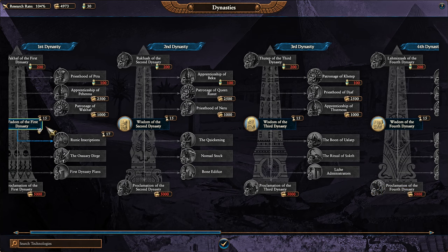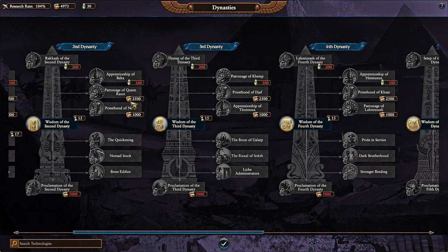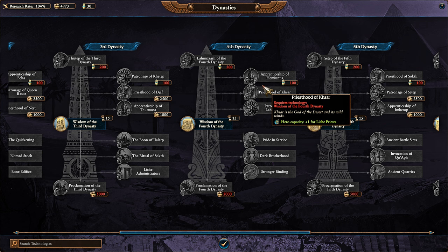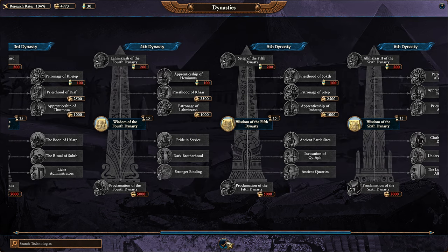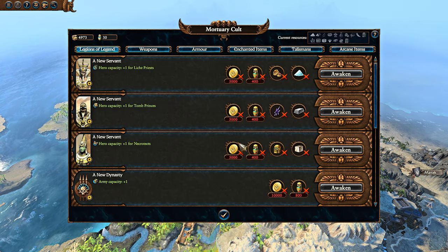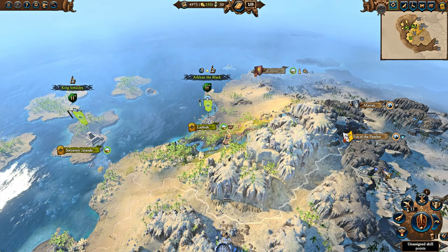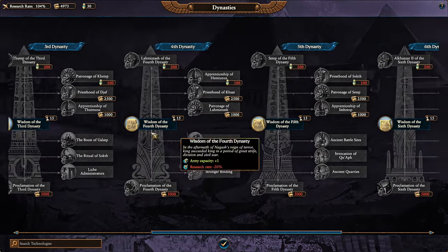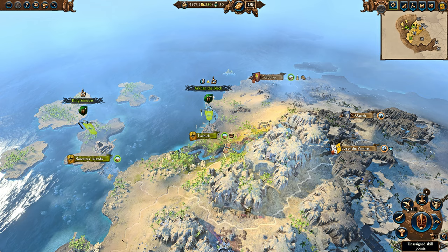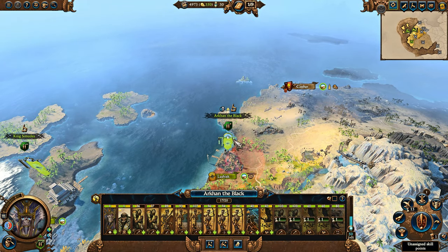The best dynasties: the first dynasty is great because you can get the Necrotect for gold as opposed to Canopic Jars. You don't want to spend Canopic Jars on hero capacity early on in the campaign for most Tomb Kings, though as Arkhan, since you can get so much army capacity, you might not need to worry about saving enough Canopic Jars. You could spend them on increasing hero capacity, though generally I would max out the research before starting to use Canopic Jars to unlock anything from the Mortuary Cult.